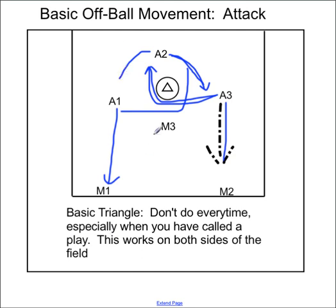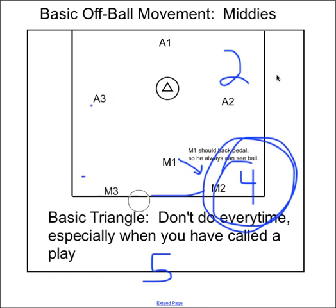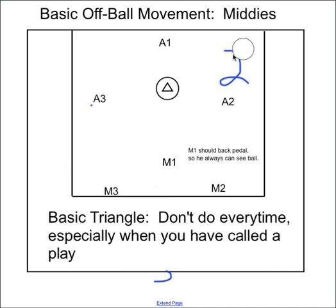You don't do the triangles every single time, especially if we're setting up a play. If I call a two or four, we don't want to go through triangles with basic off-ball movement because we're trying to set up a play. But you do want to go through them often. For midfielders: if you throw the ball to an attackman, you cut to the crease and pop out. Middie throws to a two, gives and goes, cuts to the crease — this guy back-pedals, this guy fills. That's your triangle for the middies.